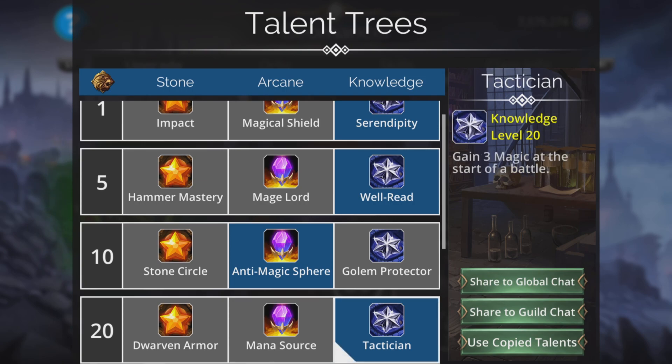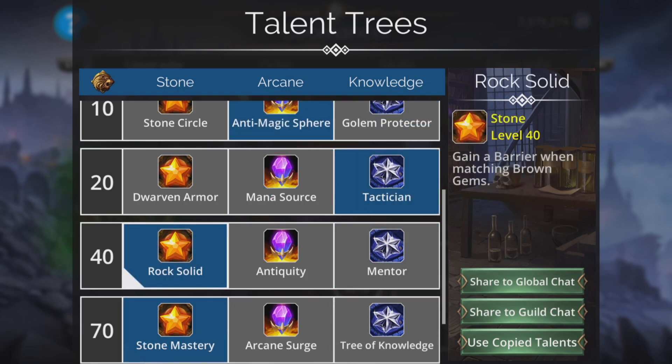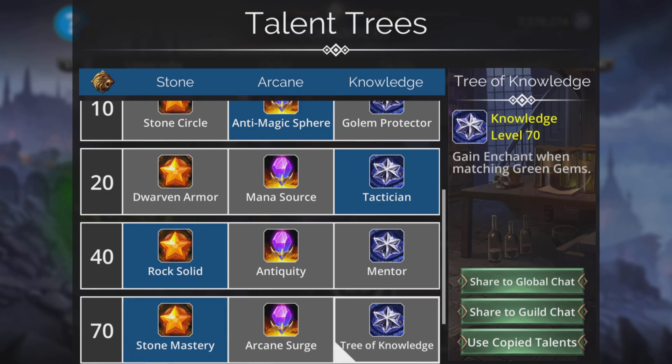Gain three magic at the start is really nice. Rock Solid is important if you're a newer player — with all this brown going on, we're going to get a barrier when matching brown, which means pretty much a non-stop barrier. Stone mastery is important too — good to get as much brown as you can. You can also go Tree of Knowledge.